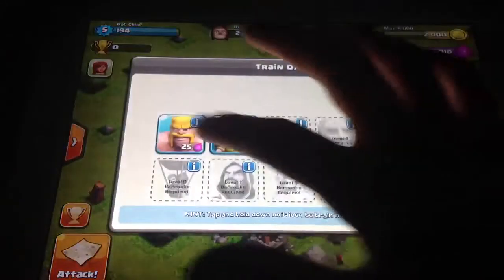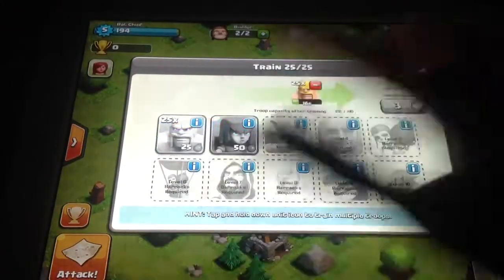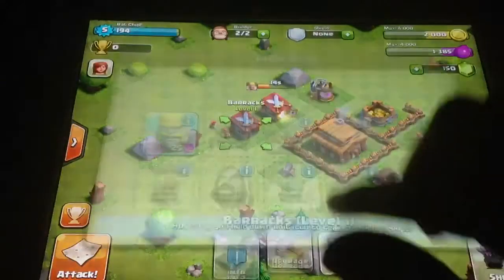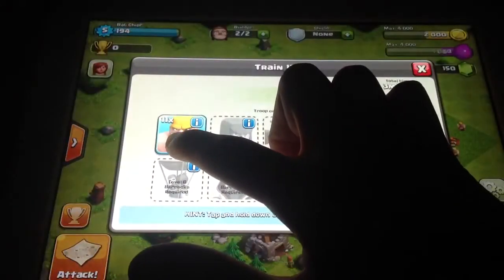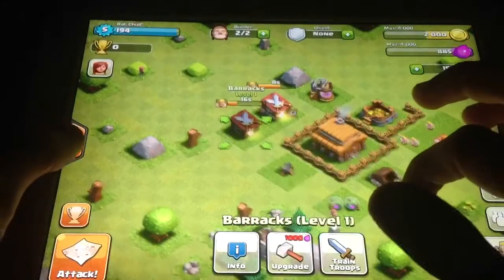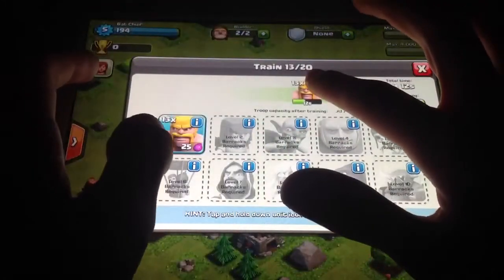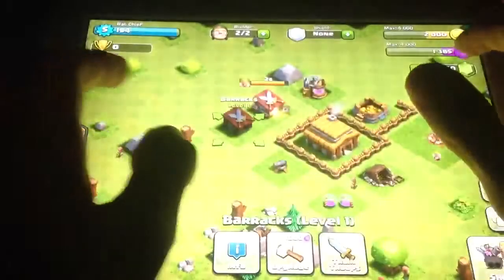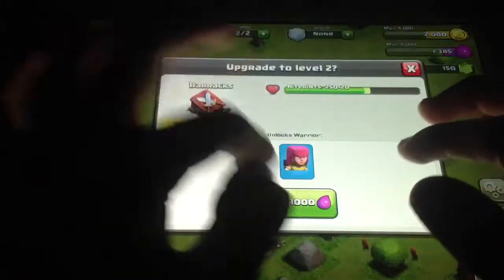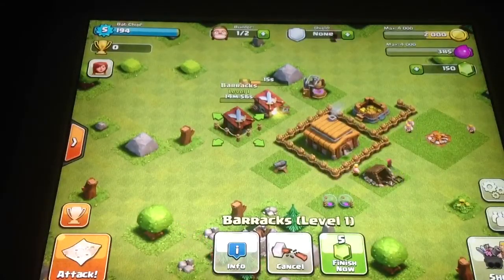I'm just going to go and train some barbarians — I'll train 25 of each. Oh, I should upgrade my new barracks. Actually yes I can — if I get rid of these troops I'll have the elixir back, so I can upgrade and get archers in my second barracks.